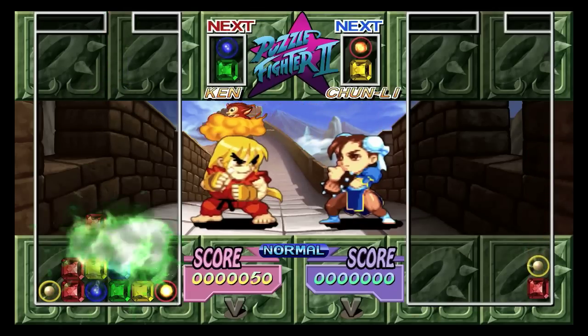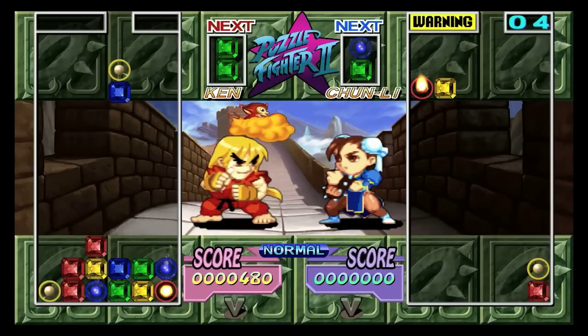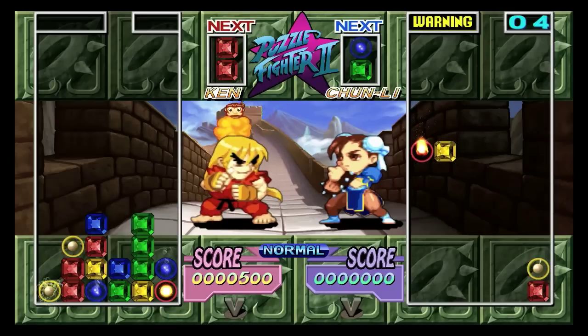When you get to Akuma, he's really quick. But the aim of the game is really to make the crystals as big as possible. At the moment I'm going to mess it up a little bit here.